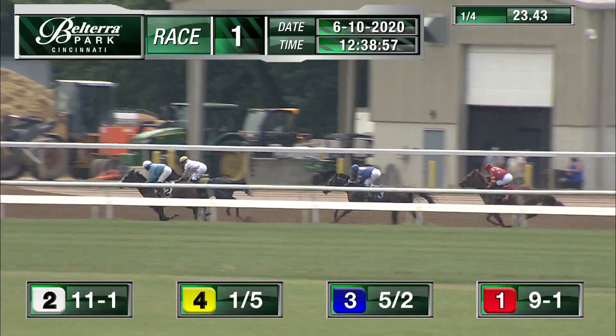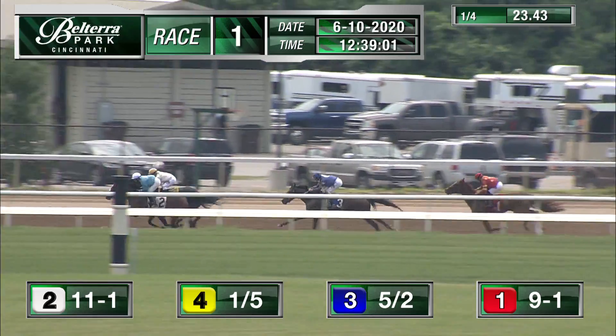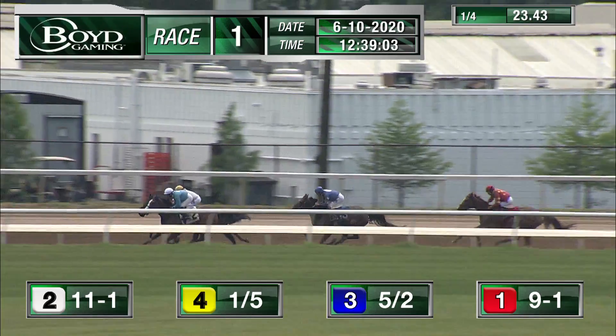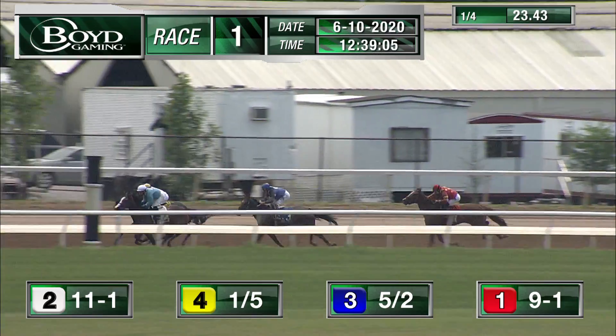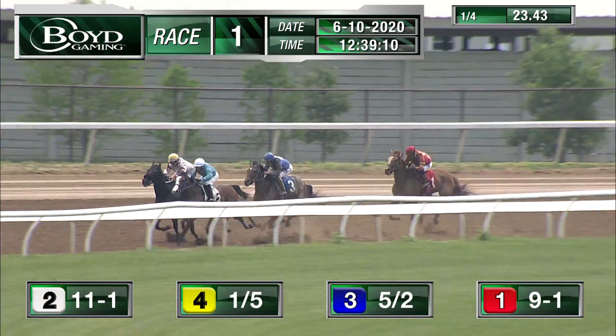Highly Visible, McKee up, owns it by half a length. Dolly Deer one more time brings the heat on the outside. A length and a half back to Hydra's Hope — Bojica starting to work off the rail. Going to circle these two as they round the far turn. Another length and a half to the trailer, that is Legend Bound.